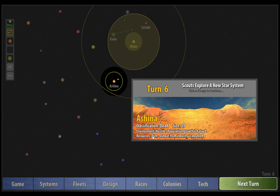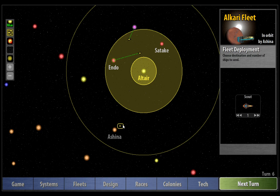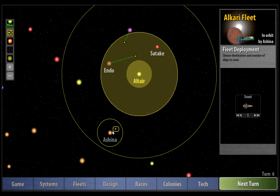Our scouts have explored a new star system. We've got another size 35 dead planet, however this one has rich resources — output from industry has doubled. So this is a great planet. It's absolutely no use to us right now, but once we are able to colonize it and we've got the technology that allows you to colonize dead planets, that will be an excellent planet. I'm glad that it's close to our home system.